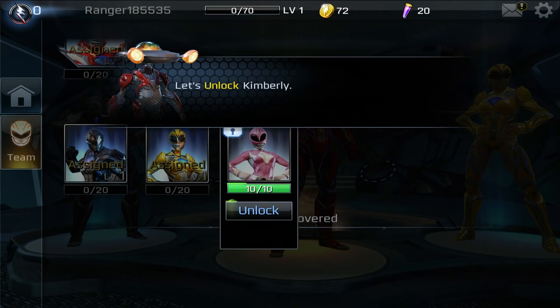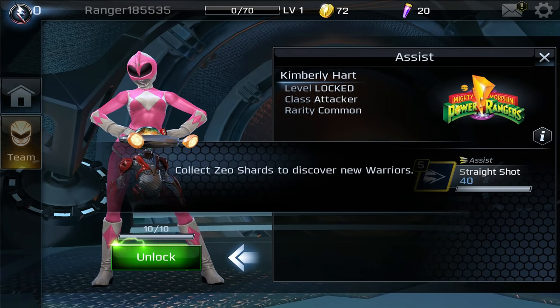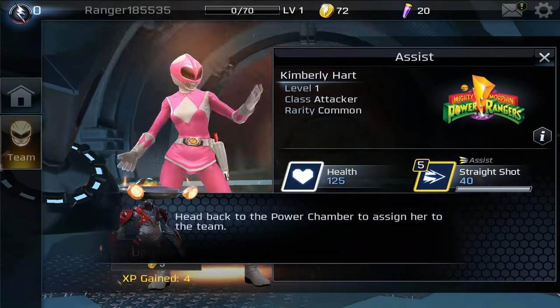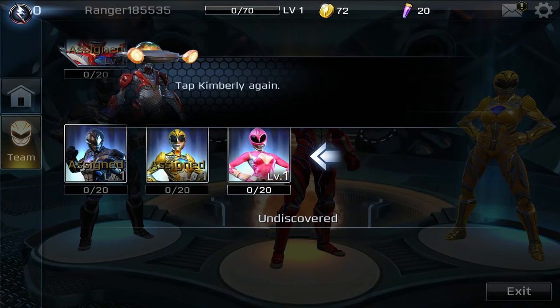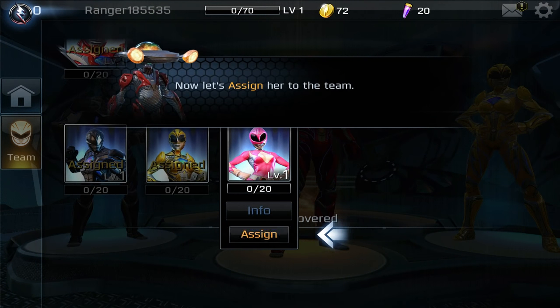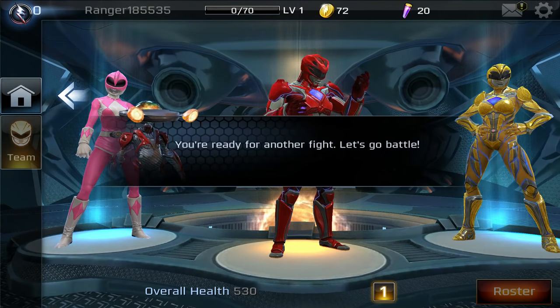They want us to bring in Kimberly — we can unlock her. If you guys are new to the channel, k-wing is a super Power Rangers fan and we do tons of Power Rangers game content on this channel, and he's making me a fan too. Head back to the power chamber to assign her to your team. This is all tutorial stuff but it's not too bad — I like how they have Mighty Morphin right up front, and these characters are based on the new movie.